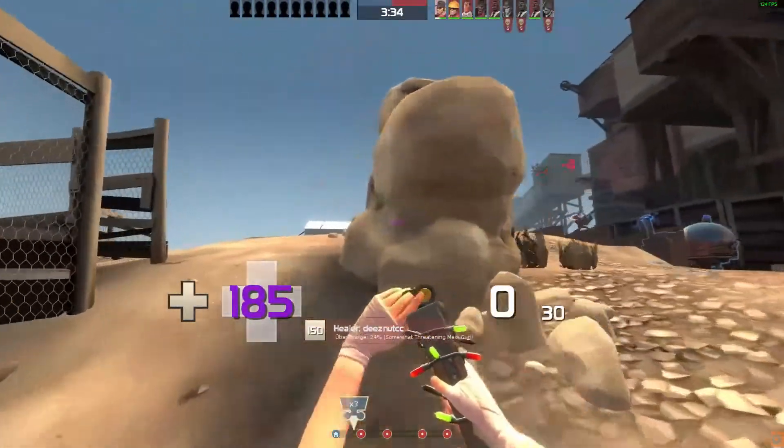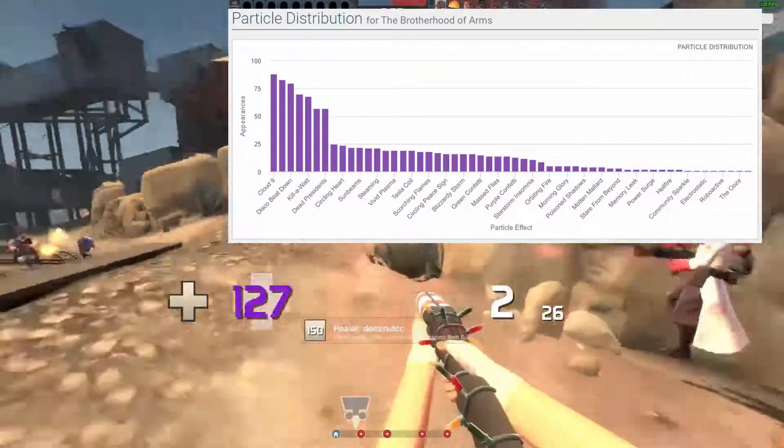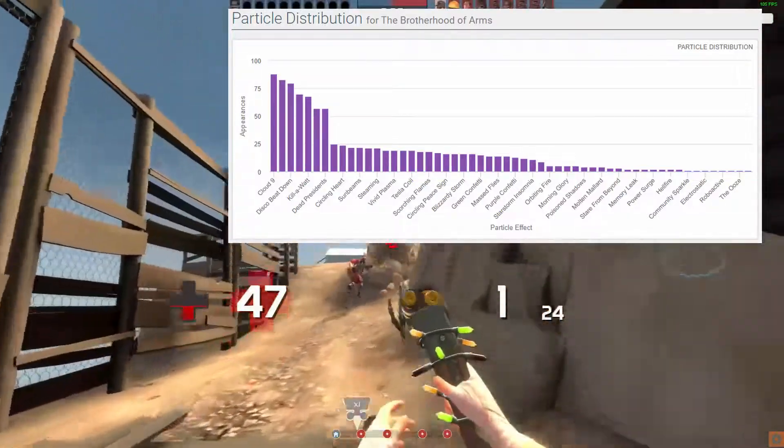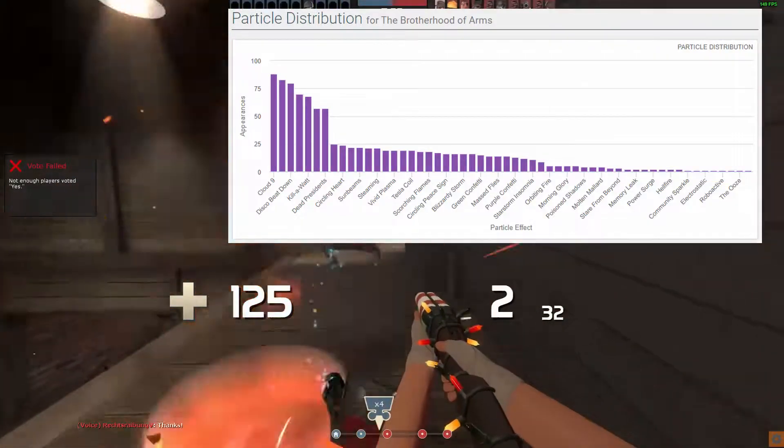The top three most common unusual effects to find on this hat are: Cloud 9 being the most common, Disco Beatdown being the second, and Kilowatt being the third, with the least common unusual effect being the Ooze.